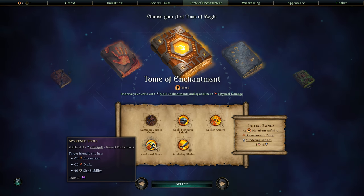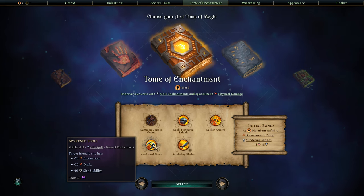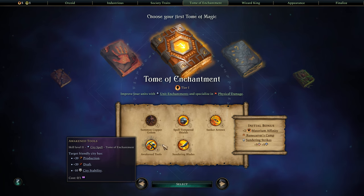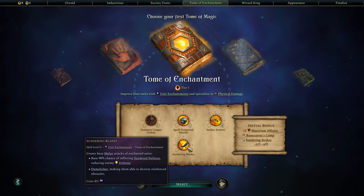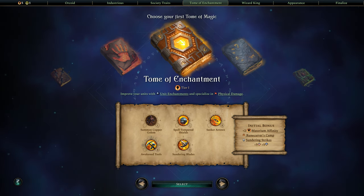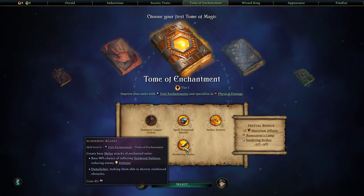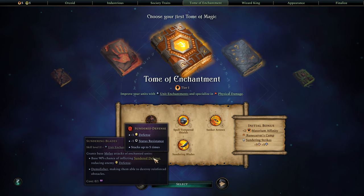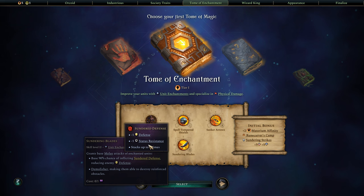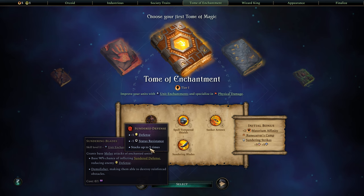Then we have Awakened Atools, which lets us cast a spell on a city to get plus 20 production and plus 20 draft at the cost of 10 city stability — a pretty good trade in most instances. Sundering Blades is another enchantment ability, which is one of the reasons I picked the Runesmiths society trait, because it grants base melee attacks of enchanted units a chance of inflicting Sundered Defense, lowering the enemy's defense against physical damage and their status resistance — things like bleeding and poison — and you can stack that up to five times.